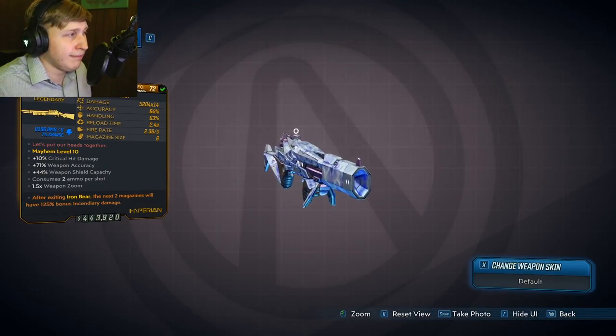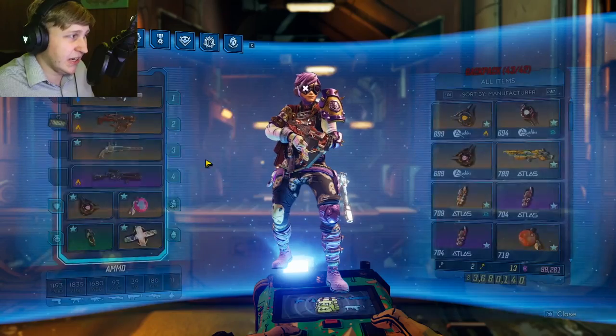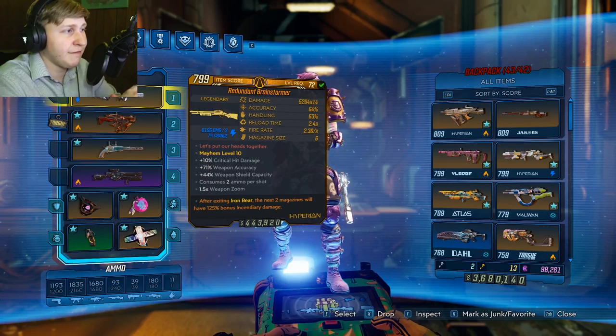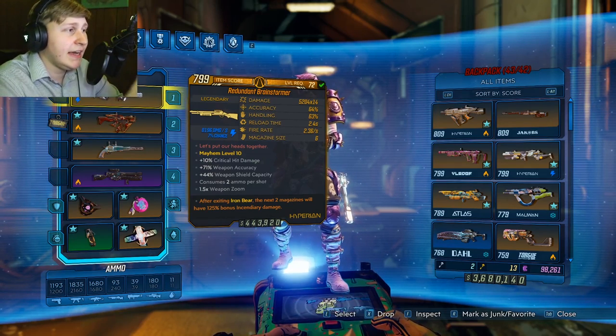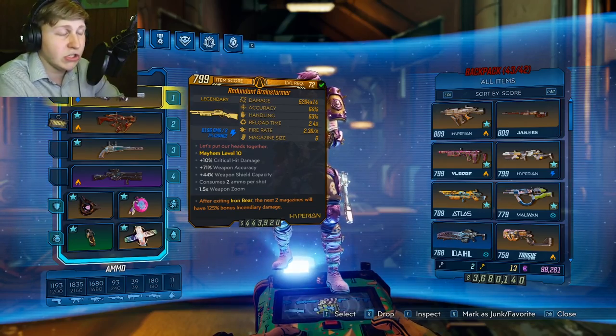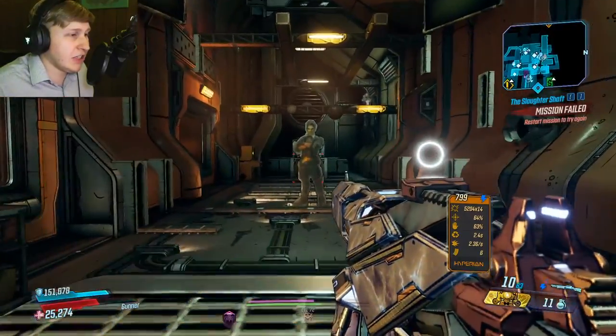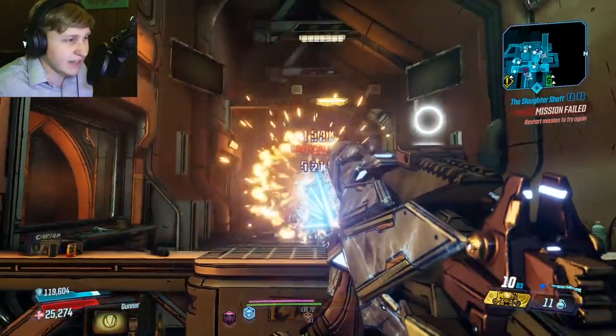Now the Brainstormer is actually a really cool gun, but unfortunately it doesn't deal too much damage. The max damage is 5k, it can only spawn in Shock, and it can have a projectile multiplier of x14 or x7 — you'll want to look for x14 because that's max damage. Every time you shoot the gun, it does a shock chain lightning to nearby enemies. I have to go into the field to actually show it in action.